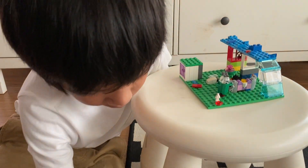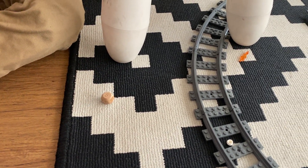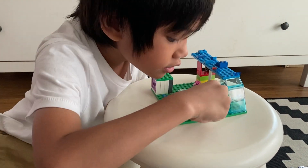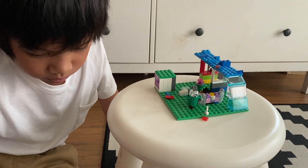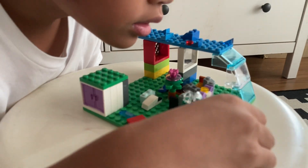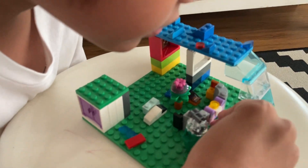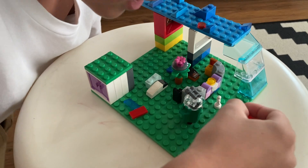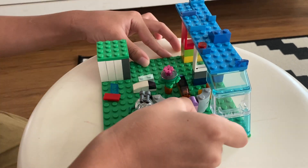And then again the player got five: one, two, three, four, five. Then four more: two, one, two. Then the player can put the key. Now the player can put the key here.